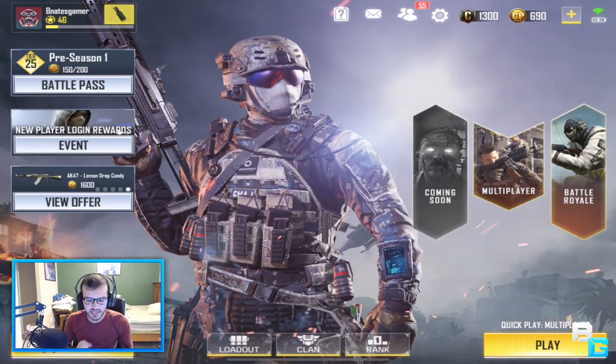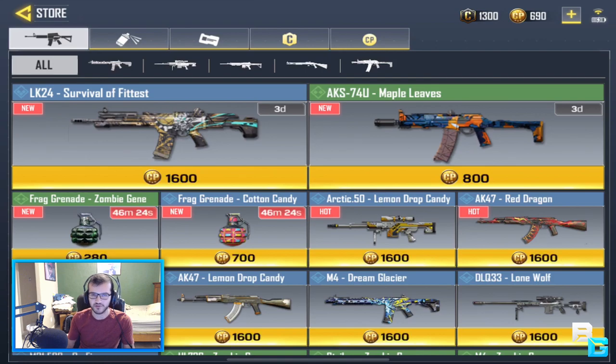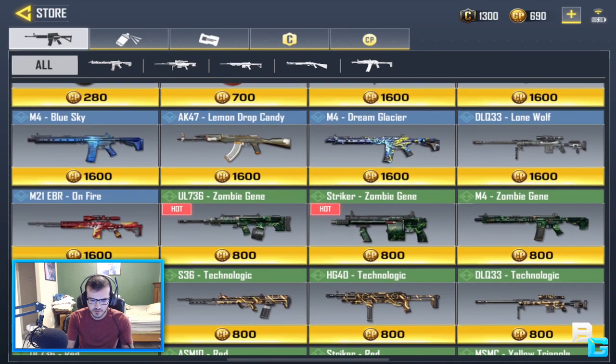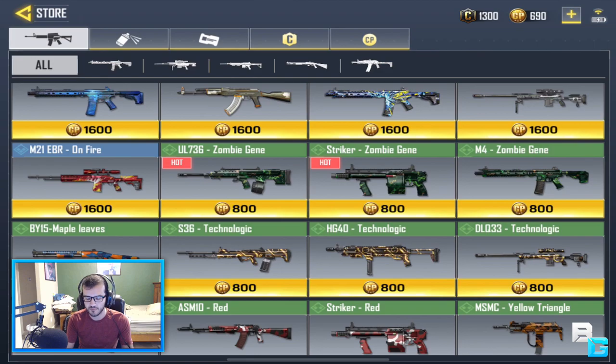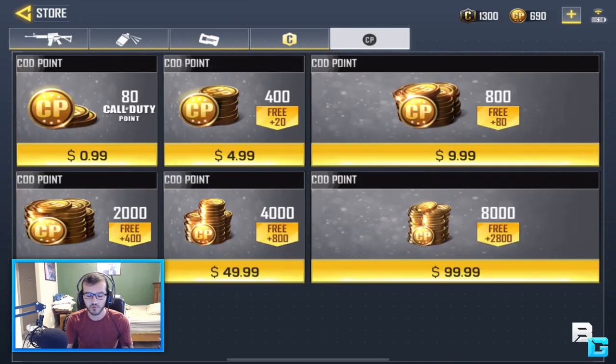Number one: I noticed in-app purchases. You can now buy COD points with real money. These COD points are essentially used for weapon skins. Some of these weapon skins have perks, which we'll get into in a little bit. But yeah, you can buy COD points now.